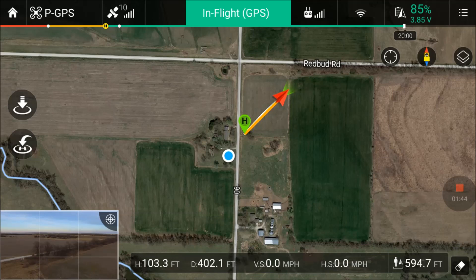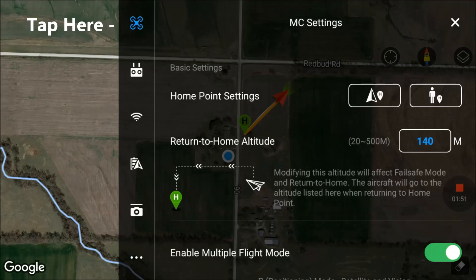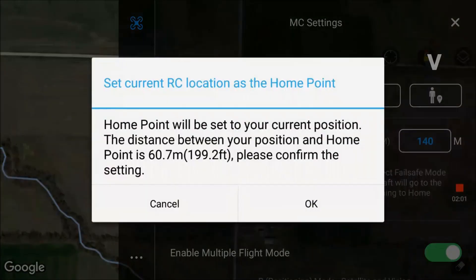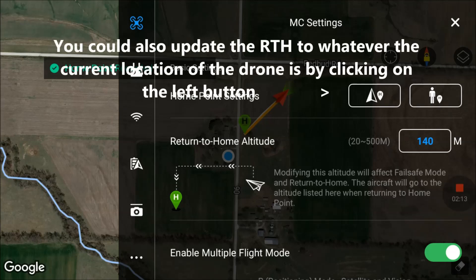In the top right corner, click on those three dots, then click on the blue aircraft setting. Under MC settings it says home point settings. All you have to do is click on the little picture of the person right there — it says 'set the radio controller location as the home point' — and it's just going to set it to our current position. Click OK to confirm, and you'll get a confirmation that the position has been updated. Check it on the map.